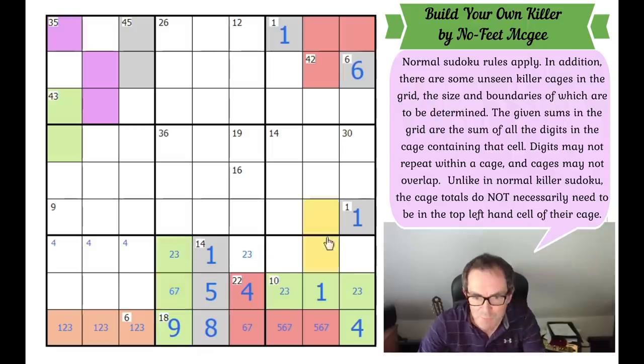What a great puzzle so far — I'm enjoying this. I love puzzles like this; it's a bit like yesterday's where you have to build it up. Now, 42 up here — that could be missing two cells if it's missing a 1 and a 2, or one cell if it's missing a 3.